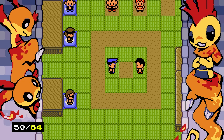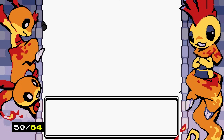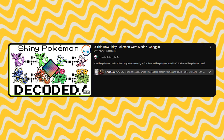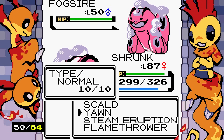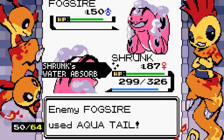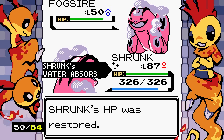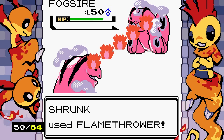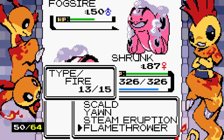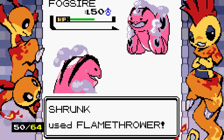Meganium was a victim of the automatic shiny generator that Game Freak had back in the day. I assume it's common knowledge, but shiny Pokemon were determined by an algorithm. As of Generation 6, they started choosing the colors manually — which begs the question: why do so many shiny Pokemon in Generation 9 suck?